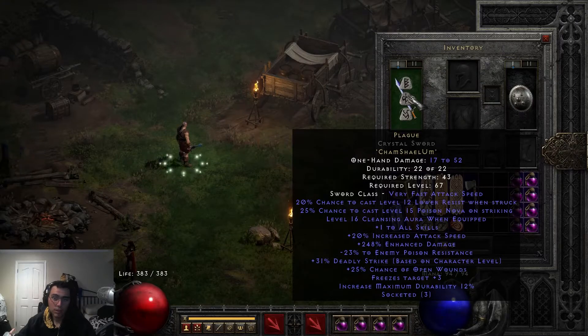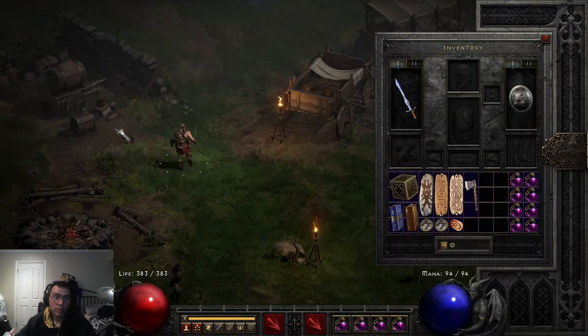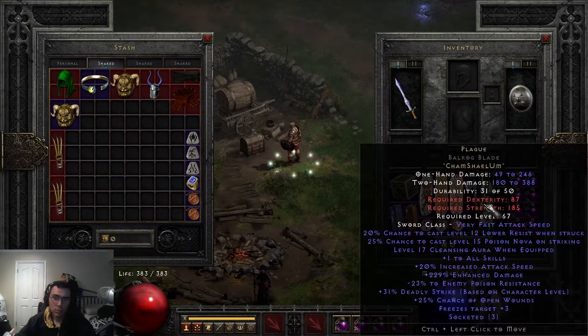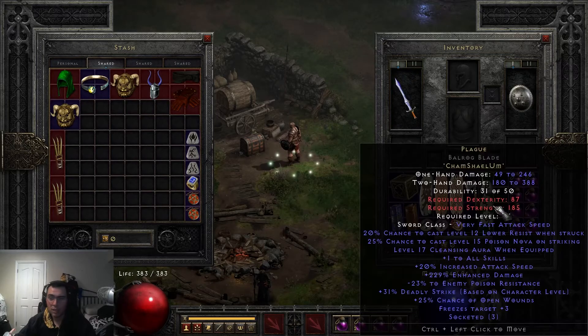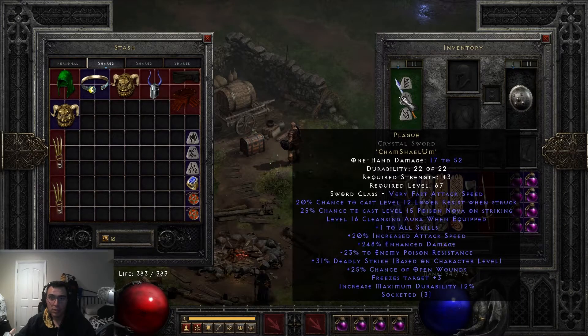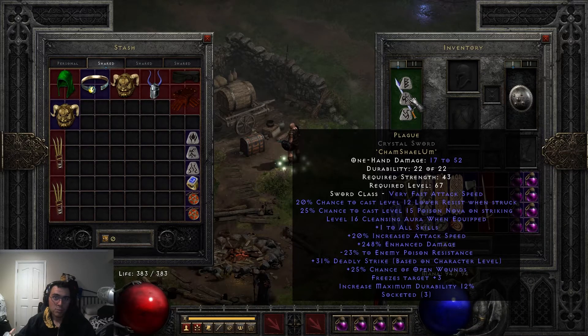So that's how you make it — Cham, Shael, and Um — and it can be either a one-handed sword or a two-handed sword. I've got another Plague right here which is the two-handed version in a Balrog Blade. If you get a better base, like an elite version of any of the weapons, that would probably be better than creating it on something like a crystal sword. You'd probably be better off with something like a phase blade.